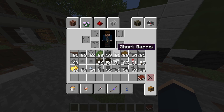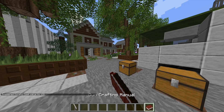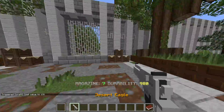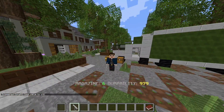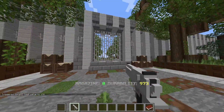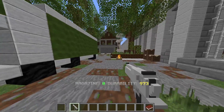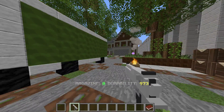Then all you have to do, if you want to make one of these weapons, is just click. And there you are — I now have a Desert Eagle, which has its own firing sound. Now you're out of bullets. What are you going to do now?